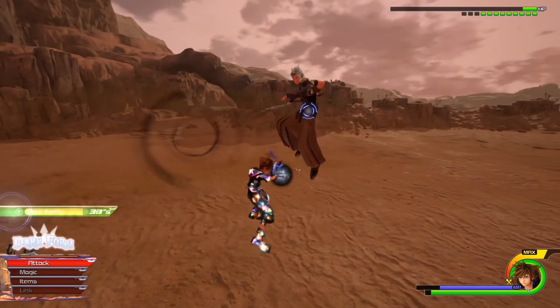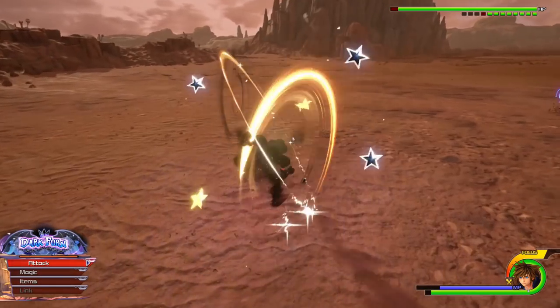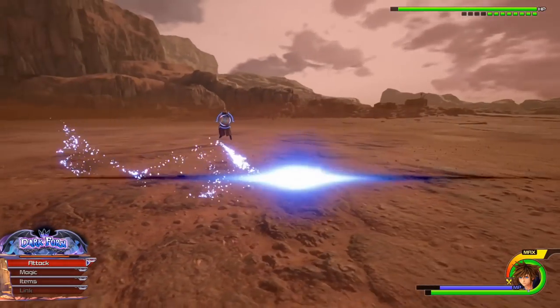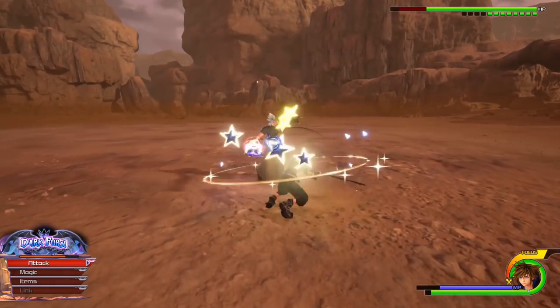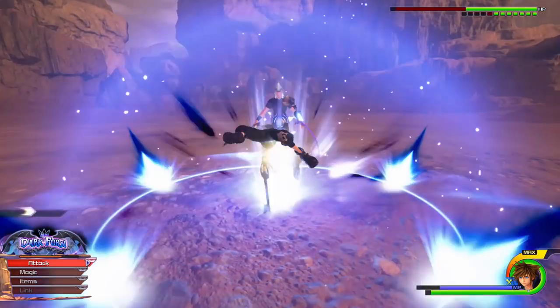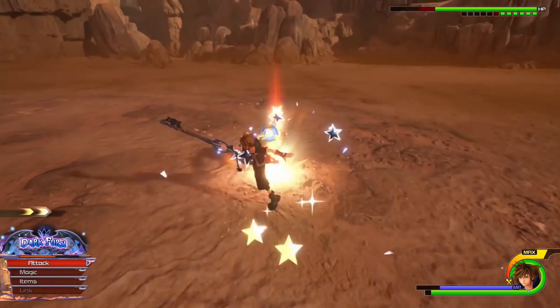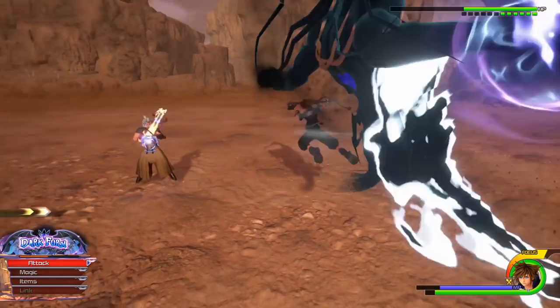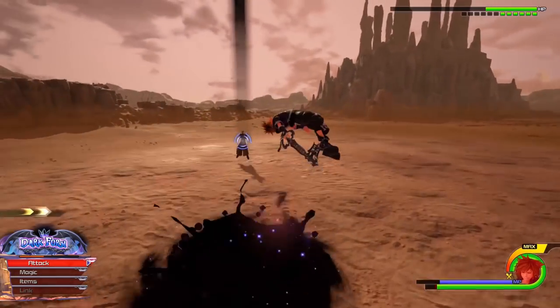Then of course there's a new form change system. Each keyblade has 1 or 2 form changes. Most of these will turn the keyblade into a different weapon type, such as a pair of guns or a hammer. Some of them will remain as keyblades but still change Sora's form. There's a selection of forms that apply to different keyblades, and I'll highlight the form change a certain colour to represent which form it sends Sora into.